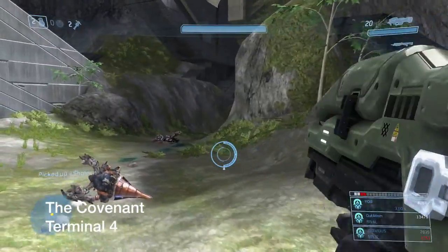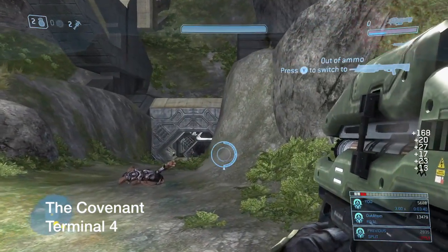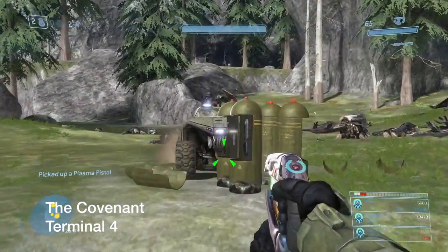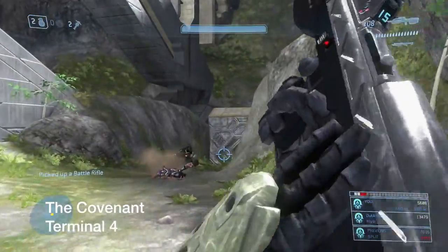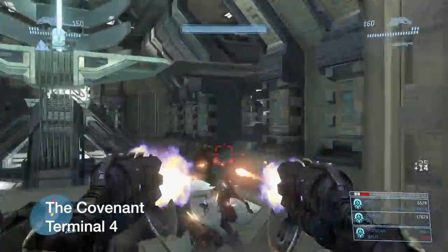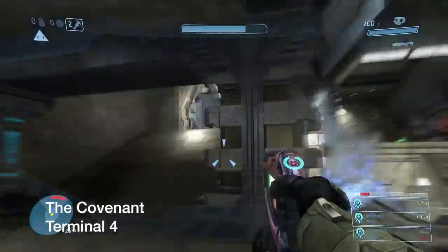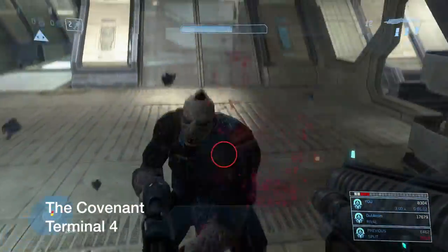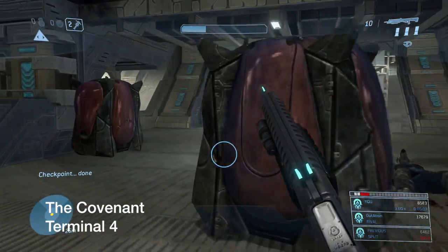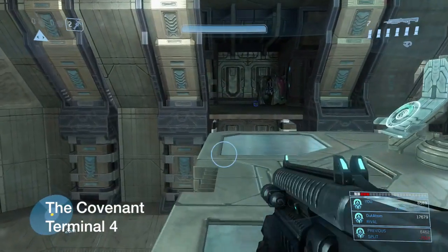This is The Covenant — Terminal 4. This is story progression — you'll come to this moment when you have to shut down the Covenant's forces and gain access to the golden section of the Ark. Clear out everyone here. Once you're up top, you'll see an elevator. Instead of taking it, jump to the other side and the terminal will reveal itself right there.